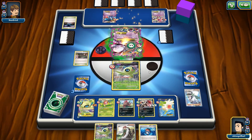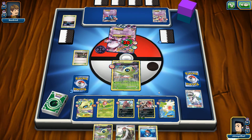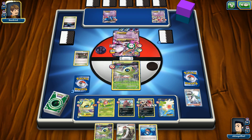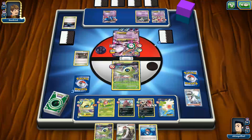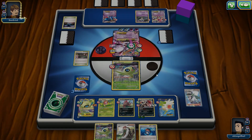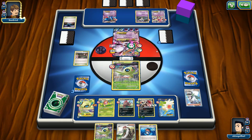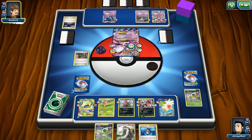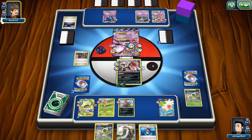Seven turns will take down this Mega Mewtwo because of the Virbank City Gym, unless he counters the stadium. We desperately need to get an energy drop onto the Celebi. Zoroark can attack — 1, 2, 3, 4 bench Pokemon — 100 damage. Are you kidding me? Psychic Infinity again. Flip heads please. Come on, Celebi — Leap Through Time. The Leap Through Time failed, and now we are tied in prizes. We can hit for 100, and we got another Float Stone.